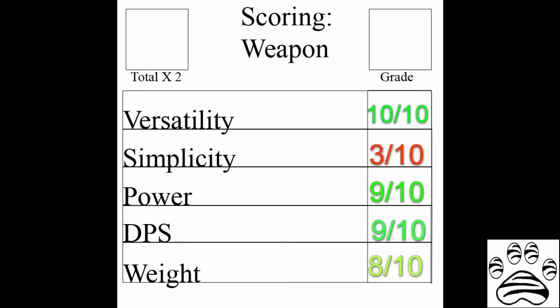Weight: 8 out of 10. Despite people's belief, rapiers are not light. Even ones like Weiss's still have a solid weight to them, and adding in the weight of the revolver and the ammo lands at this ranking. Total times 2: 78.